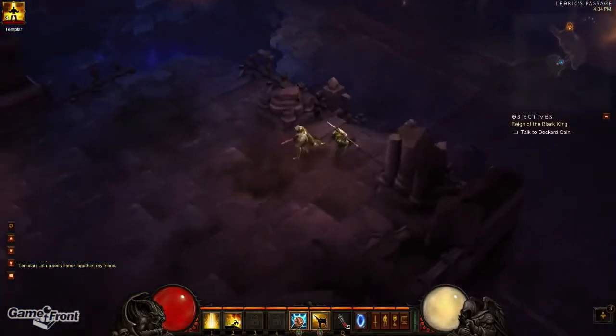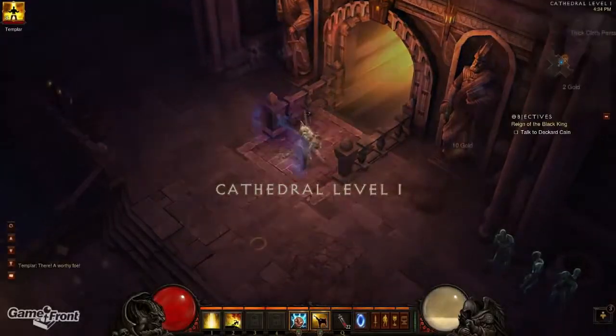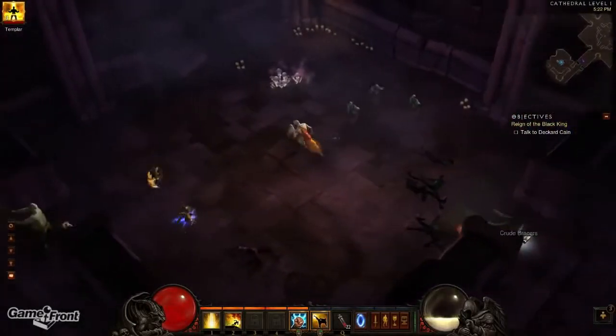The Black Mushroom is pretty rare, so expect to do multiple run throughs of the level before finally finding it. It's easy to spot on the ground as it is actually a patch of Black Mushrooms that you can interact with.